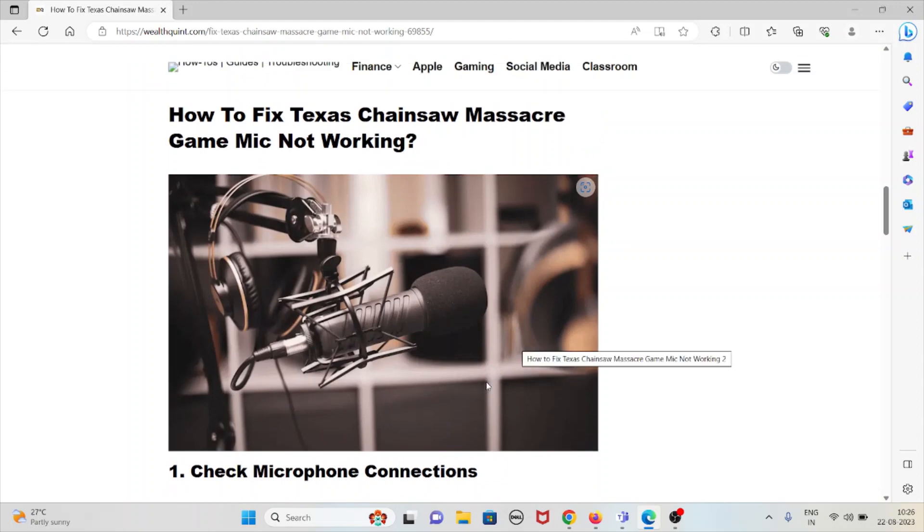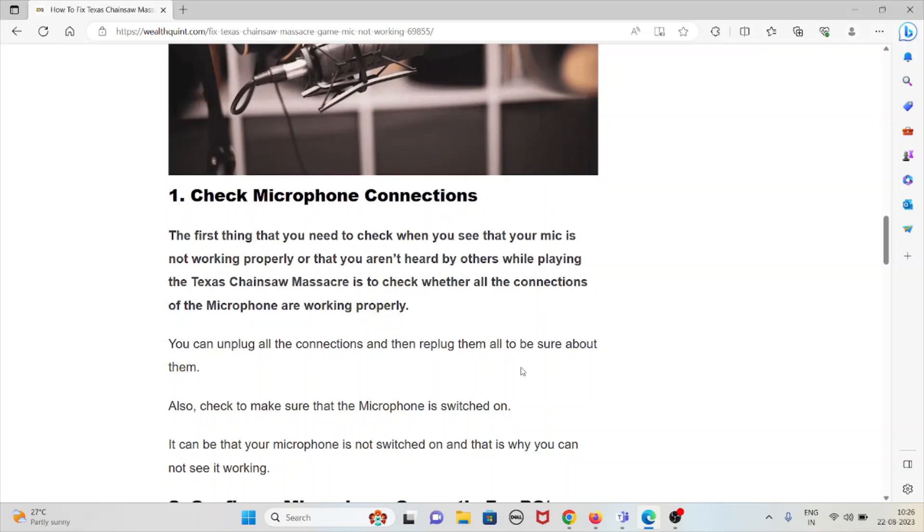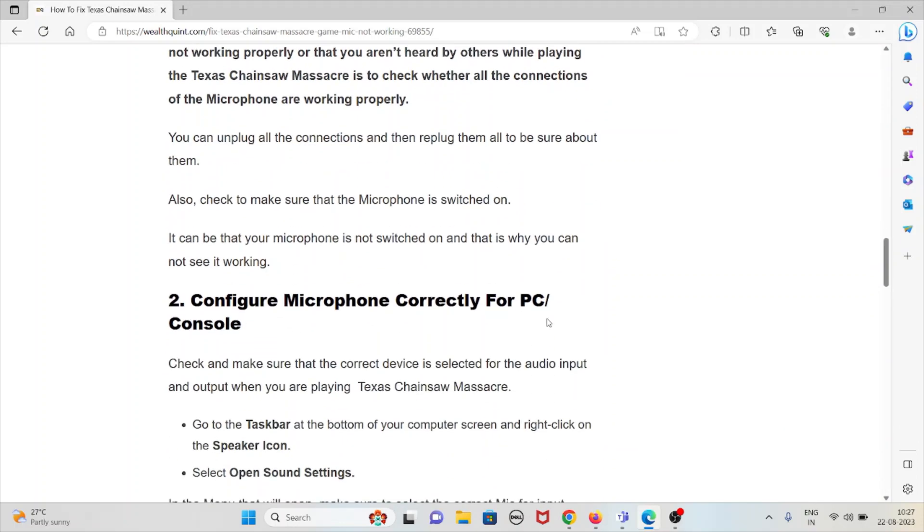Let's see how to fix the Texas Chainsaw Massacre game mic not working. The first method is to check microphone connections. The first thing you need to check when your microphone is not working is whether all the connections are properly set up. You can unplug all the connections and reconnect them all to be sure. Also make sure that the microphone is switched on, as it can simply be that the microphone is not switched on.